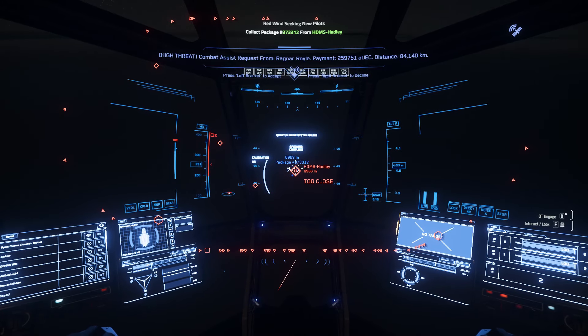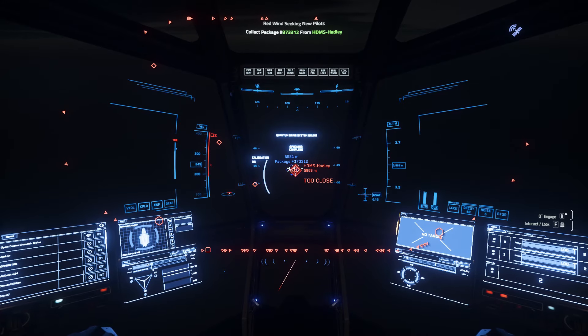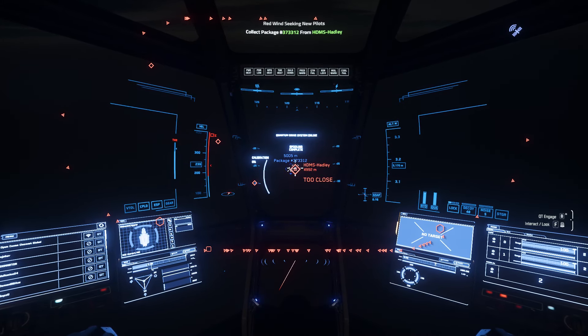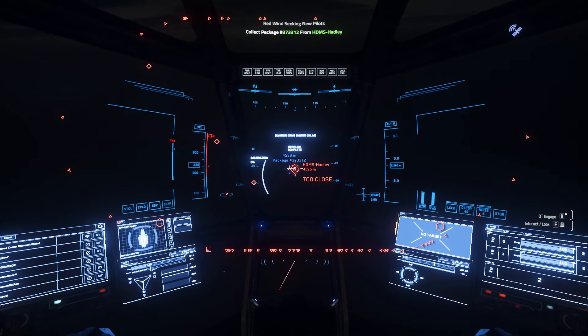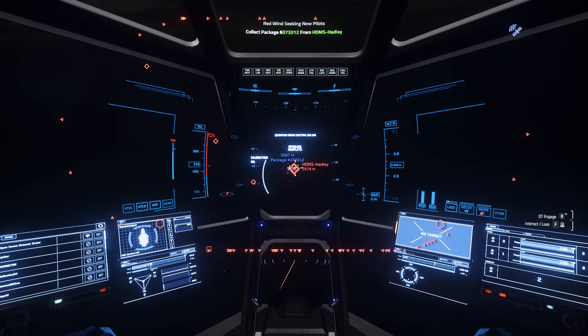But don't accumulate a bunch of missed missions. The ones that give you the big money are the ones you see now — pop on top there — your high-threat combat beacons. Those are good money missions, but we'll get to that soon enough. If you're interested in that, I have videos on that here in the channel already. Turn your lights on with L so you have a little bit better visibility.